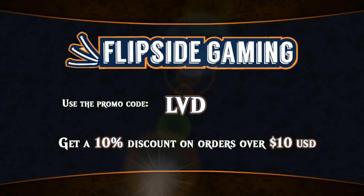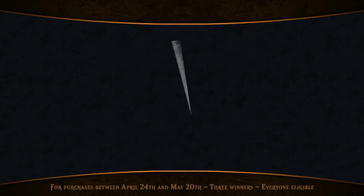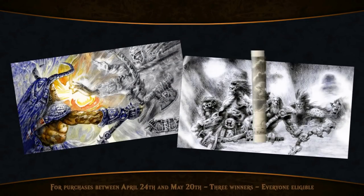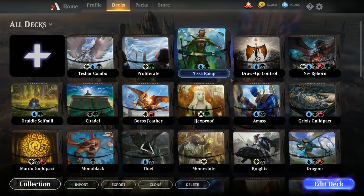At FlipSideGaming.com you can use the promo code LVD to get a 10% discount on orders over $10, and you also get automatically entered into the Richard Kane Ferguson Playmat giveaway. Hello and welcome to another Magic Arena gameplay video.